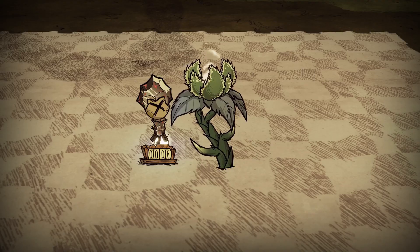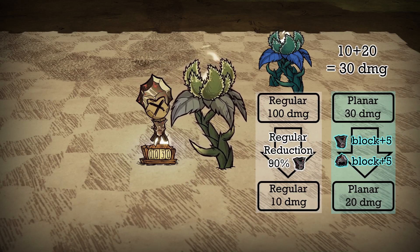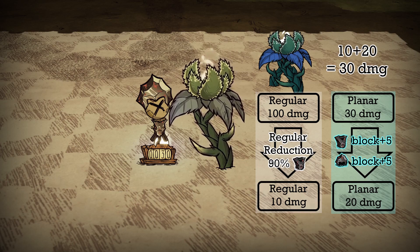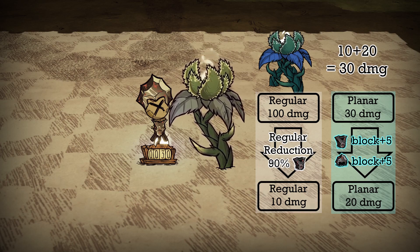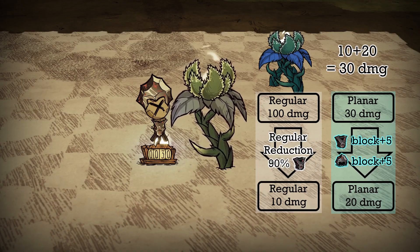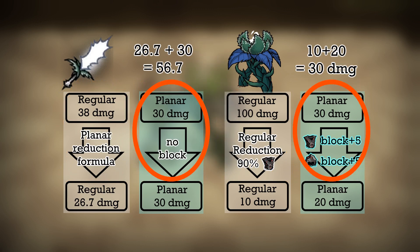When a Deadly Brightshade retaliates and hits my Drystone Armor — which has 90% regular reduction — 100 regular damage is reduced to 10. The 30 planar damage ignores regular armor but gets blocked by the bonus block, so the final damage is 30. As you can see, regular damage interacts with reduction formulas, but planar damage only interacts with damage blocks.